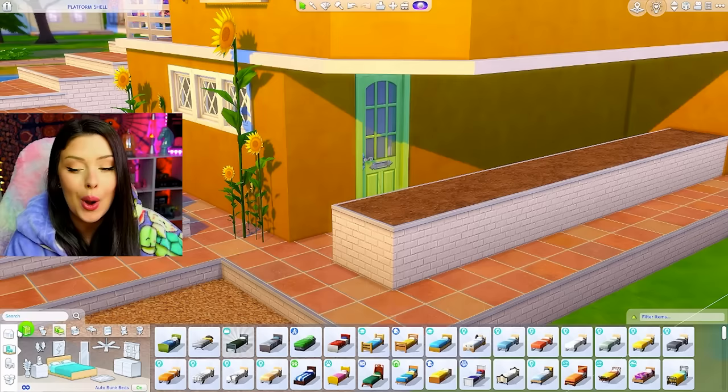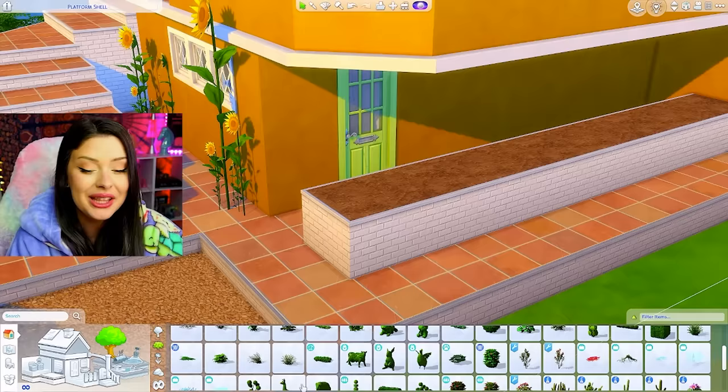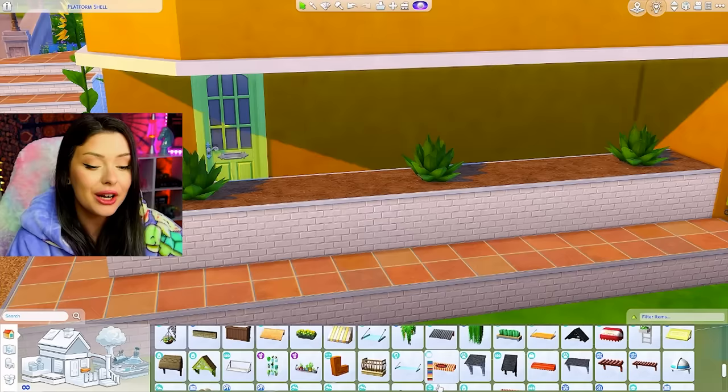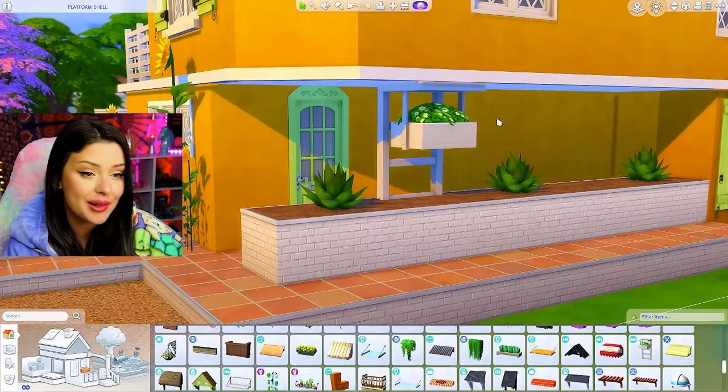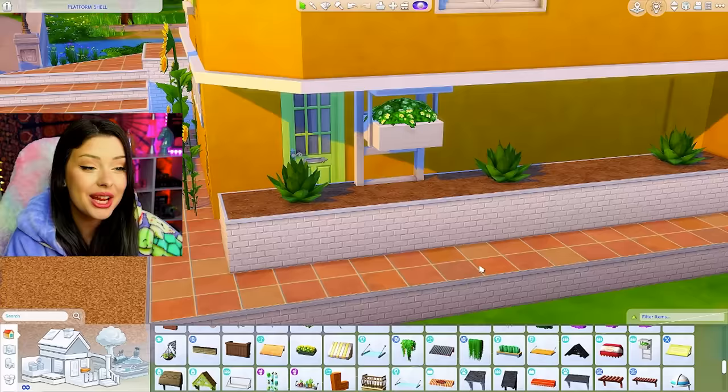What makes this shell difficult is the platforms and the placement of them, and the fact that I can't change them around. In sneaky ways like this — just for example — I can't put the columns where I want them to, so I have to get creative. There's an item that I think could look good — this one from Get Together. I never use this item, but what if we put this in here and raise it up right to the roof so it looks like it's supporting it? But there's also going to be that flower feature — that could be cute.